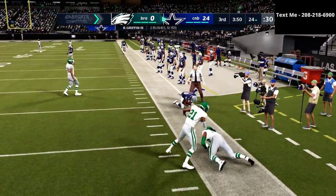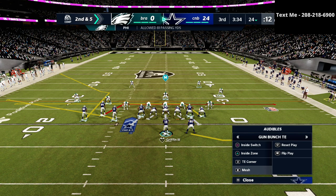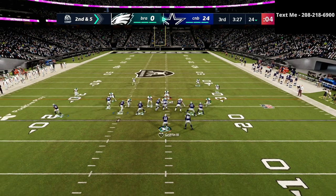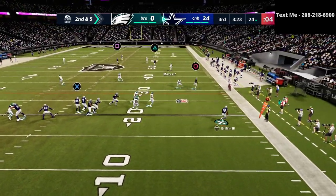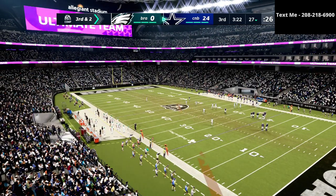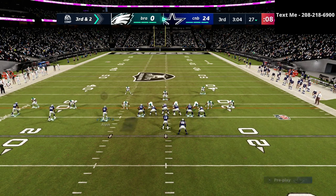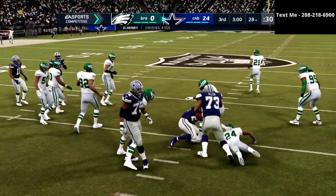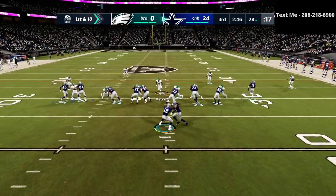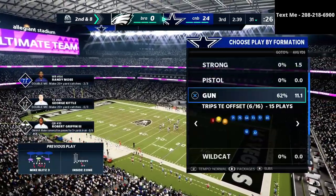We're just going to run with RG3. The benefit of RG3 is his ability to scramble out of the pocket and make a little gain once he gets outside. He's taking a couple hits so we're going to sub in Rich Gannon — part of the reason I'm using him is that he gets a nice chemistry boost to the Raiders. Just trying to keep it simple and get the first down. We'll probably run again. A little air truck, and RG3 is good to go.